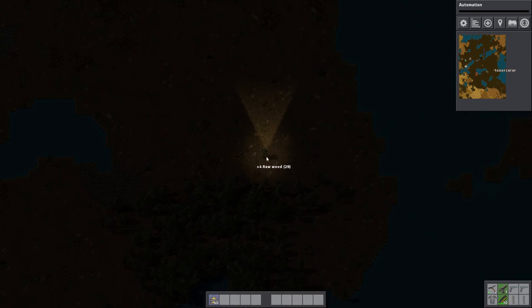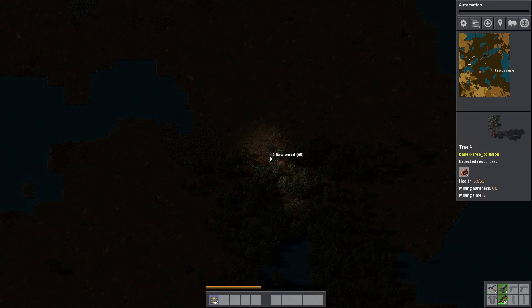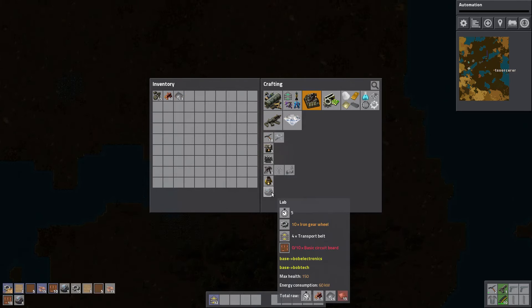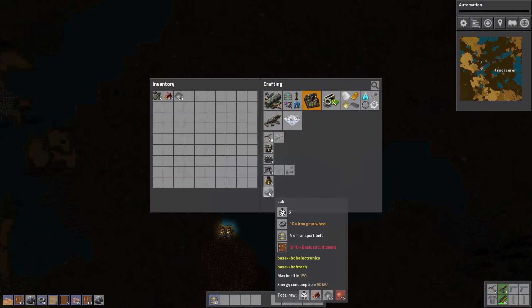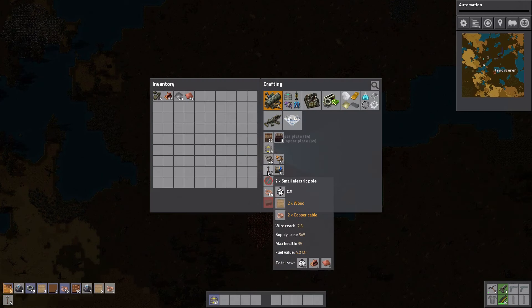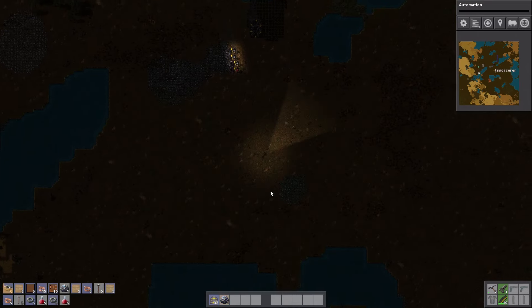There are achievements, but the only way to get achievements is not to be running a modded game, and that just doesn't seem fun. So no achievements for us, which is fine. Alright, that's going to be enough for now — two labs, then we're out of copper. That's good. Come over and grab our copper. Need power poles, which I can't make because I have no copper. Make ten of those. We won't worry about the two more labs — we'll just start with two.